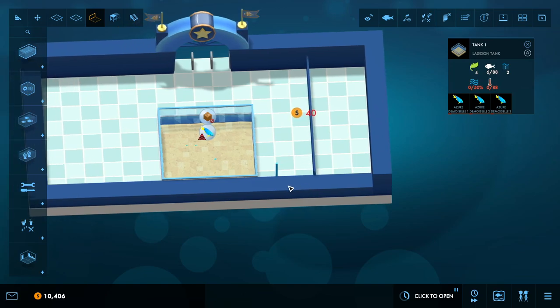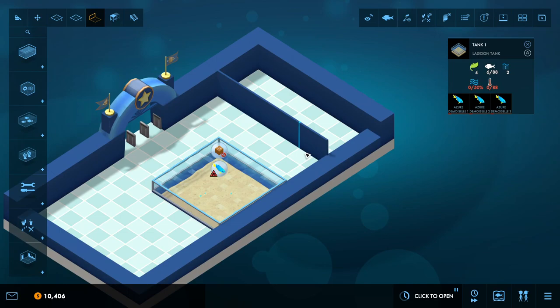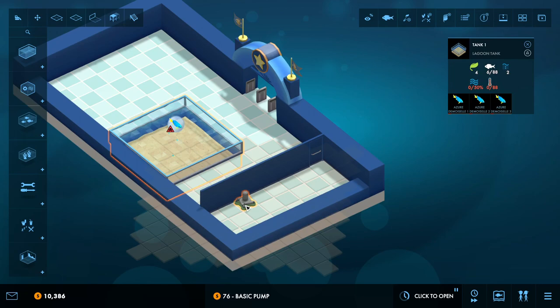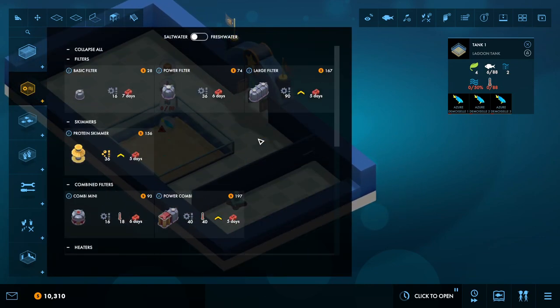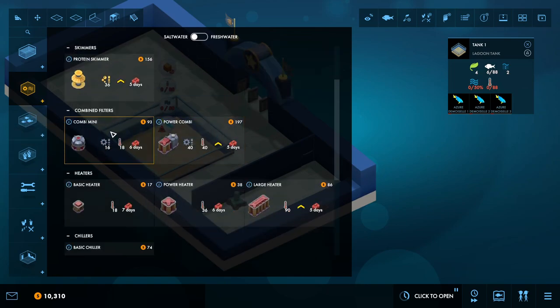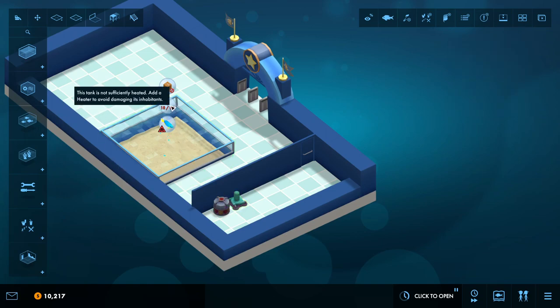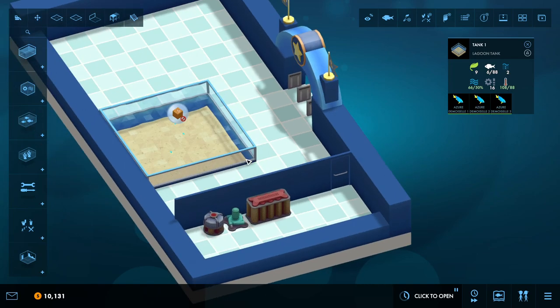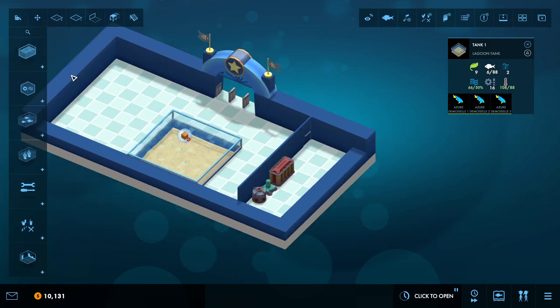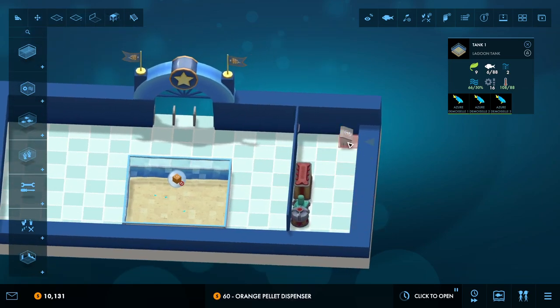I've started in a nice wide area so we can fence some of this off and build a wall to hide equipment. The beauty of this game is it fully embraces the idea of an aquarium - fish need to be healthy but equipment stays hidden. Pumps are amazing - slap one down and tie it to this area. A basic combi mini filter handles water quality, and one large heater sorts out temperature. Water quality is miles above where it needs to be - spectacular. They'll also need an orange pellet dispenser, kept nicely hidden near the door.